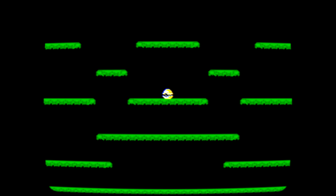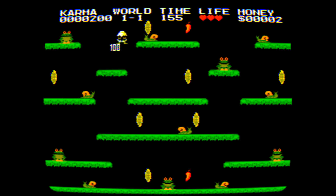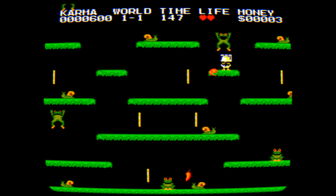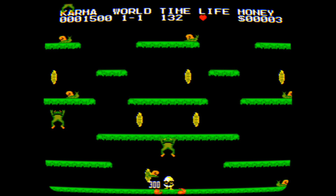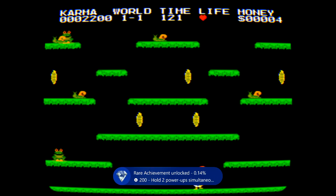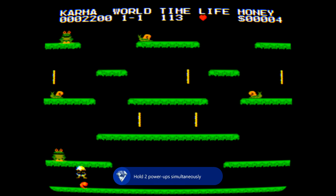This one is best done on level 1-1. There's going to be exactly two power-ups in this level. Make sure you grab the one up top in the form of the chili pepper. While it's active, make sure you rush to the bottom of the screen and grab the second one. And if you can, hold both of them at the same time — you should be good for the achievement.